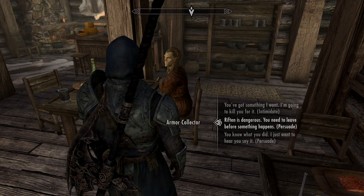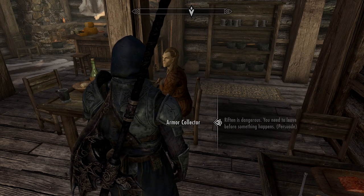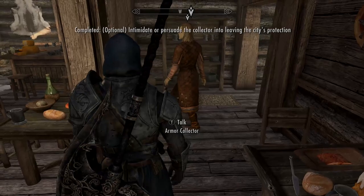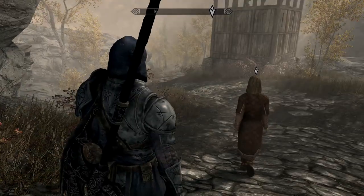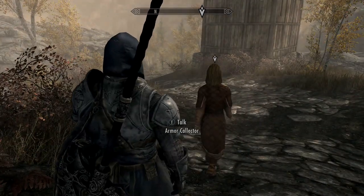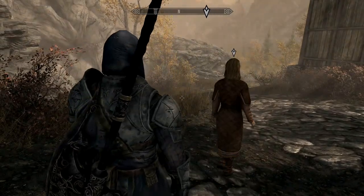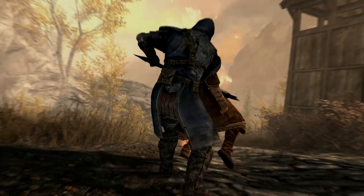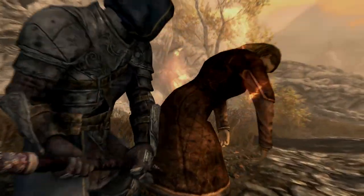You've got a few options: you can try intimidating him, you can tell him to leave, or you can try and outright buy the stuff from him — it'll cost 1000 gold. Be warned: if you choose the option for him to leave before killing him, you'll have to follow him and it takes forever for him to get out of the bounds of the guards. Even when I thought I was well clear of Riften, I still had a few guards floating by.